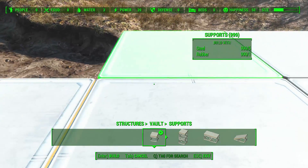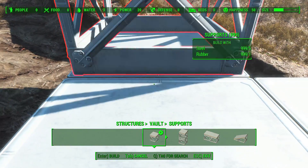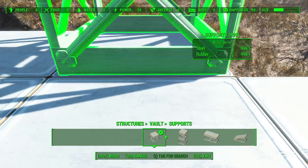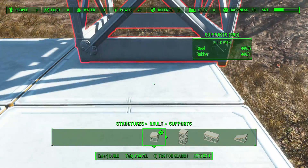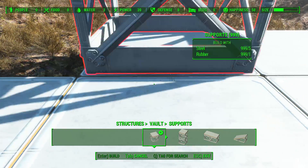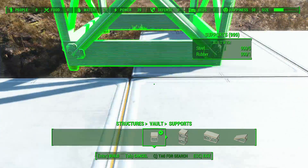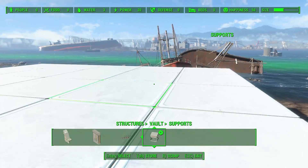We already knew that Nuka World lets the player lead lethal gangs of raiders and use them to conquer settlements, so these map markers and this vassal system makes a lot of sense. For potential vassal settlements, I'm not really sure how that comes into play. Perhaps those are settlements where the raiders can be convinced through a quest or high charisma to serve the sole survivor, instead of having to be conquered through violence. It's anyone's guess right now, but that sounds pretty spot on to me.